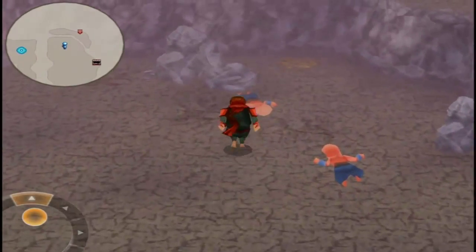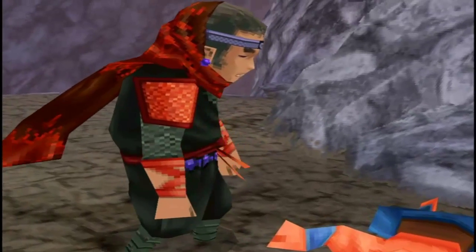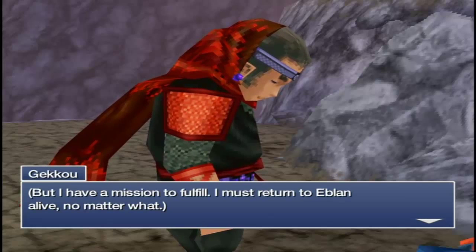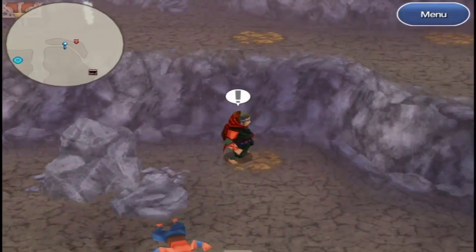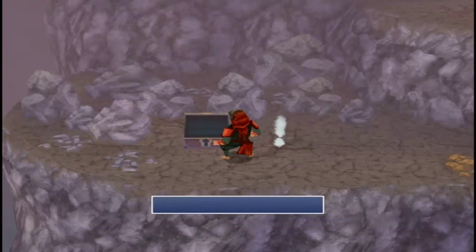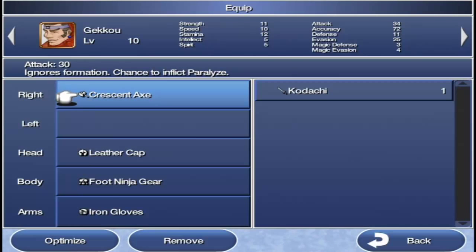When I first saw the Hobbit in the background... Definitely return to Eblon alive — it means don't do anything foolish. In this chest we get a Crescent Axe, which makes more sense for Geico because it has much better attack power. Accuracy isn't as good but that's alright.